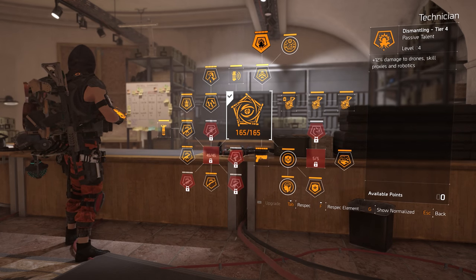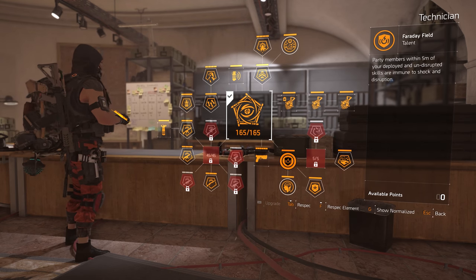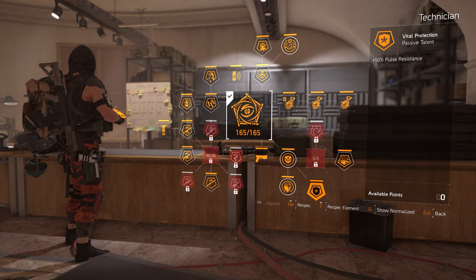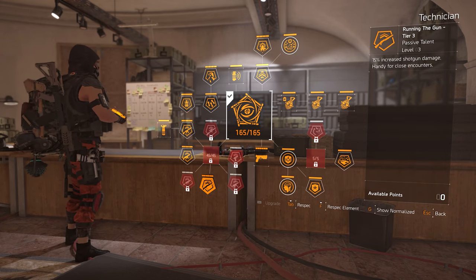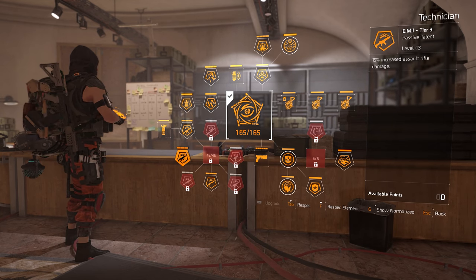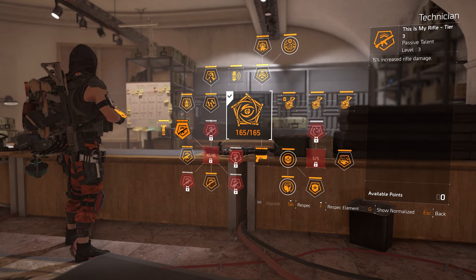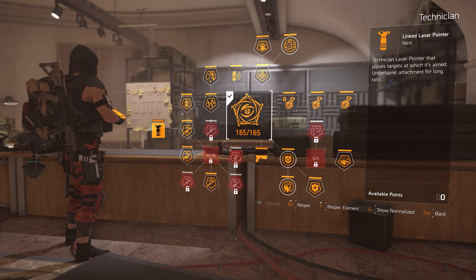This laser pointer instantly pulses targets that we aim at, and since we're going to be using the Heartbreaker gear set, it's all about pulsing and collecting all that sweet bonus damage. The Tektician is good for more than just the laser pointer, as you do get the Dismantling node for plus 12% extra damage to drones, skill proxies, and robotics — which is useful versus Black Tusk doggos. And you also get plus one skill tier simply for using this specialization.